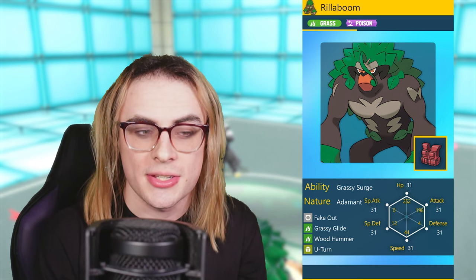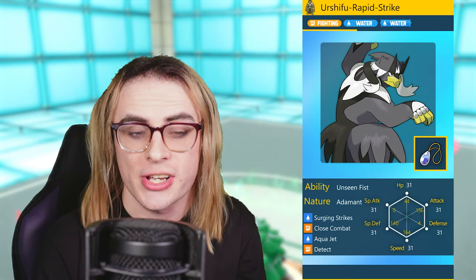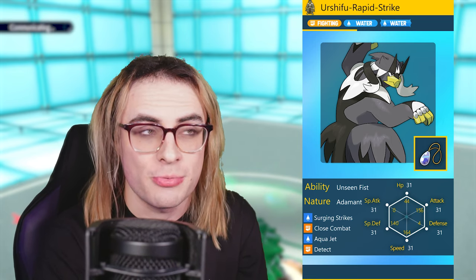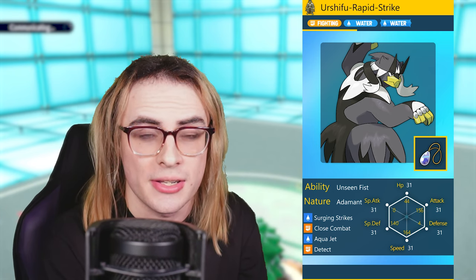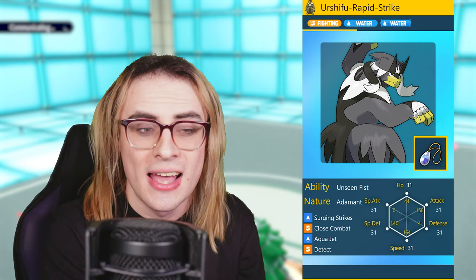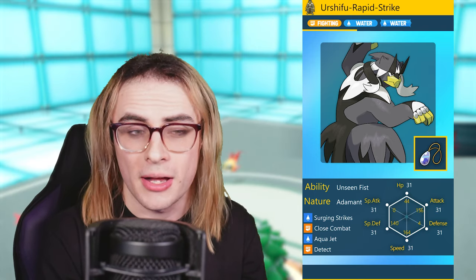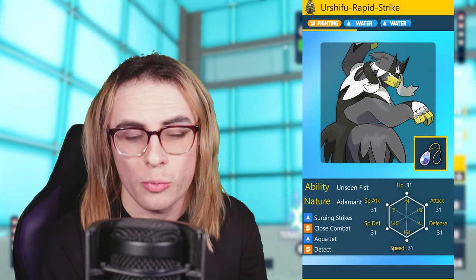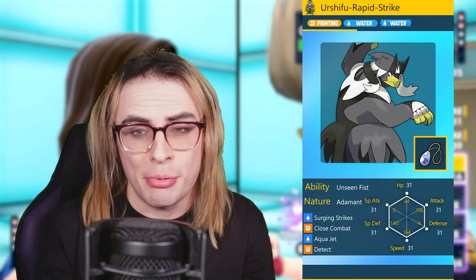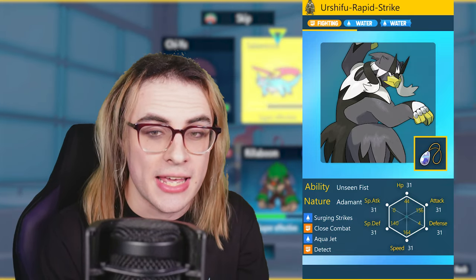One of the best partners for the Incineroar and Rillaboom combination is Urshifu Rapid Strike. With a Mystic Water set featuring Surging Strikes, Close Combat, Aqua Jet, and Detect, this is a very good monster. It gives our team a much needed physical boost to our offense and is a great wallbreaker that doesn't mind Incineroar Intimidate. Urshifu benefits a lot from Tailwind compositions, which is the focus of this team. Now we've seen five Pokemon, four of which are really standard — but Landorus Incarnate might seem a little weird to the casual viewer, and the weirdest pick of the team actually comes from our Tailwind setter, which is going to be Latios.